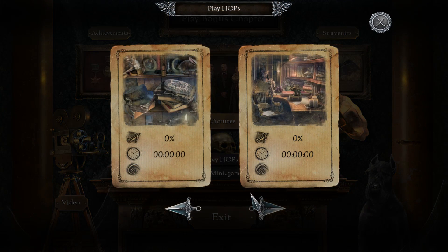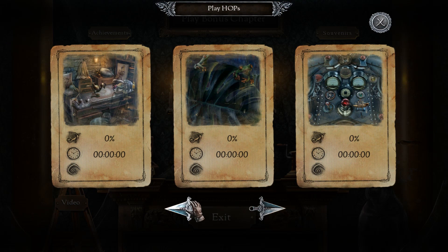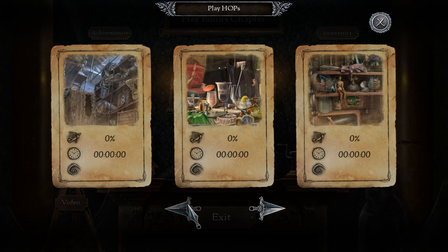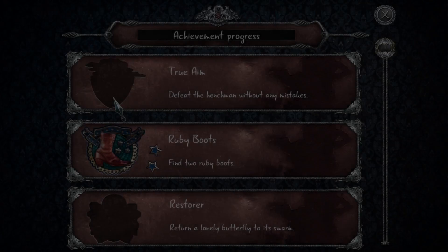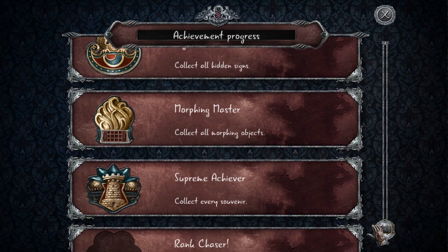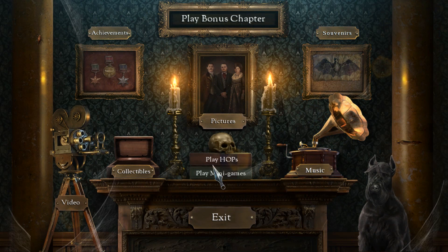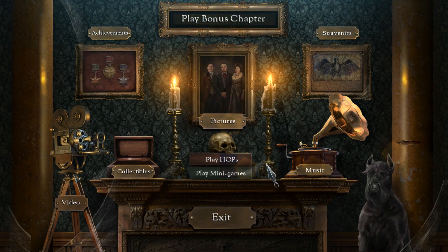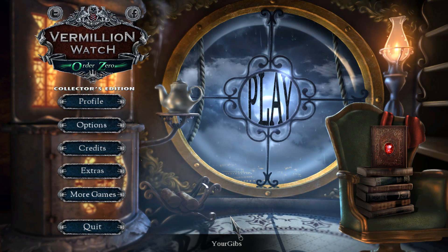Locks — anything else? So let's just double check. It flows too fast. I think that's it — we've got all of our collectibles. Now we have the morphing one. I guess we don't unlock anything super duper special. Doesn't look like it. Hi Toto, bye Toto. Thank you all for hanging out with us on this playthrough. That'll do it for Film Million Watch Order Zero. We'll see you next time.